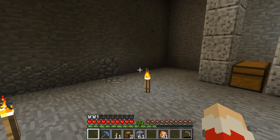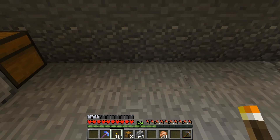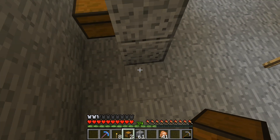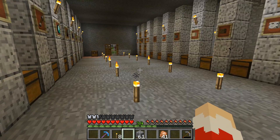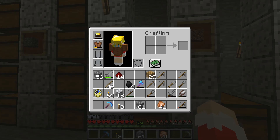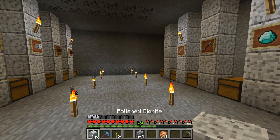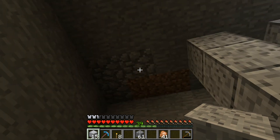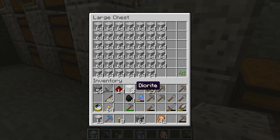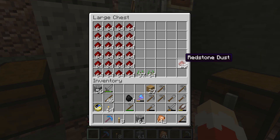That looks to be fine. We've got that, we've got this, this needs a torch. I'll go ahead and put some chests here and fill that up, even though there's not going to be anything down there. I'm always expanding my treasure room. One more set of chests — we'll put the redstone back because we're not using it.